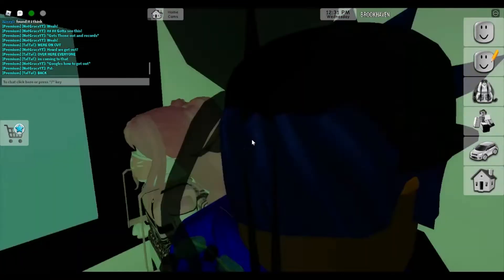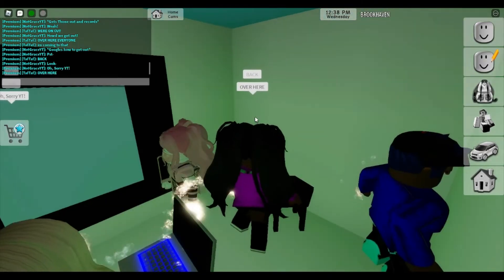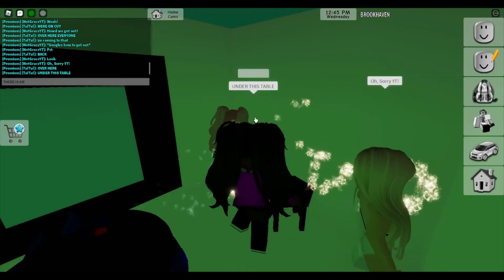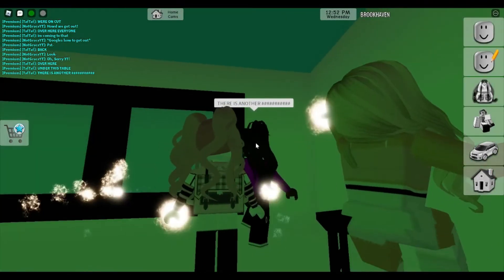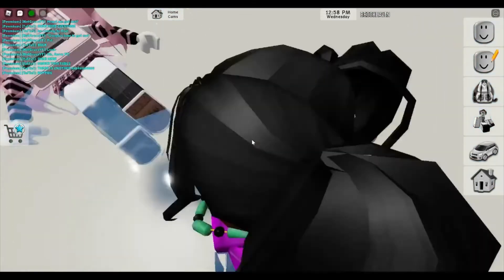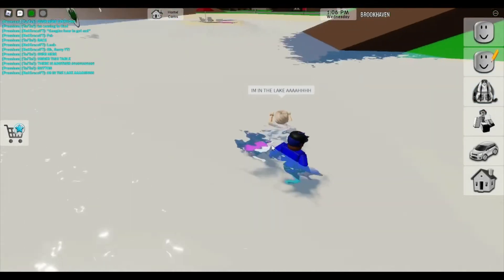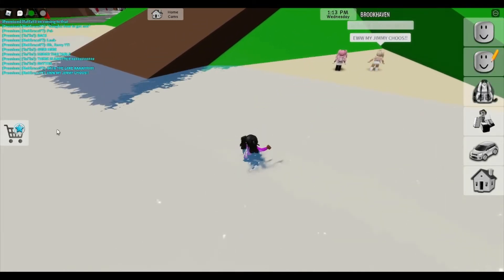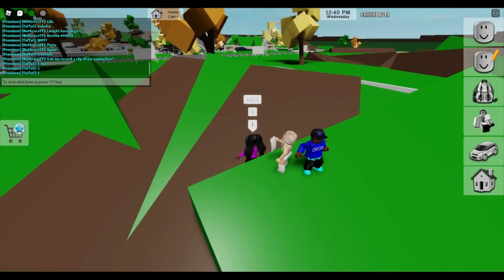Okay, secret number four. Over here, under the table. Grace found it — okay, now I'm gonna click it. Everyone's clicked it except Orin. Okay, yeah, we've all made it! So here we are — this was secret number four. There's also a new update.